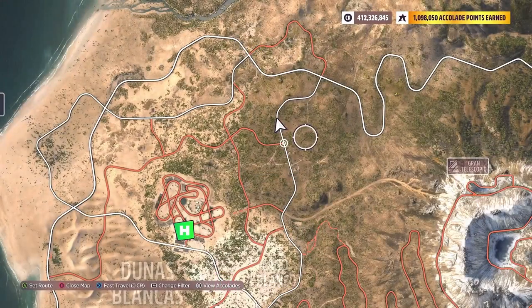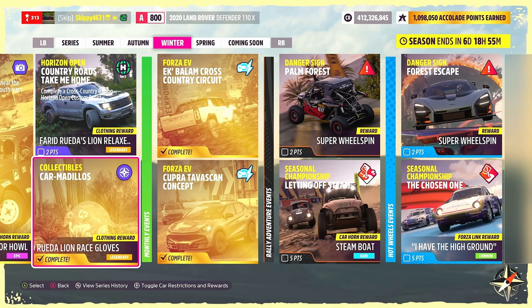To find my armadillos I started at this junction, followed the dirt path, took a left, followed the next dirt path, took another left, and basically did a loop back to where I started. The armadillos are really well scattered out — they're also in the surrounding area and in the fields. There it is: gold on the Festival Playlist Collectibles Challenge, Carmadillo's complete, unlocking that clothing item and some points towards our festival playlist.